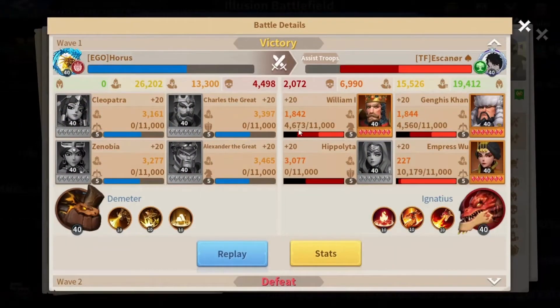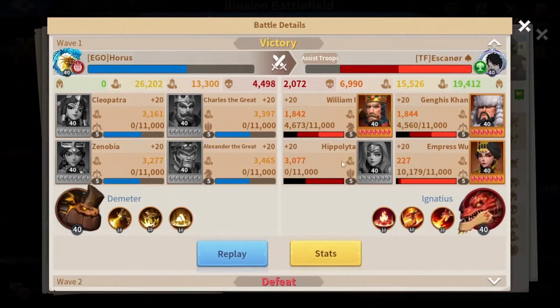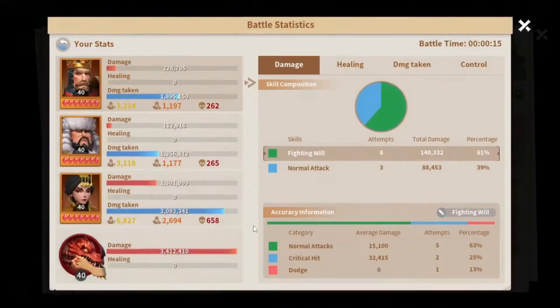Here, for example, is an earth march that went against my fire march. This is not exactly my fire march but it's similar. If you take a look, you can see that the fire dragon dealt 4.4 million damage — and this is not even its full damage, it could do way more than this.